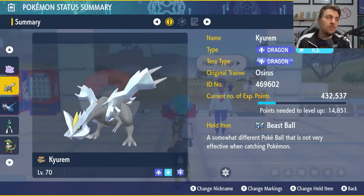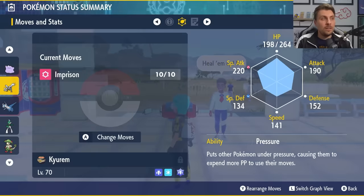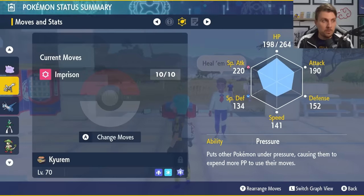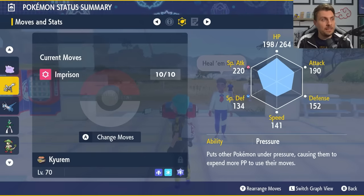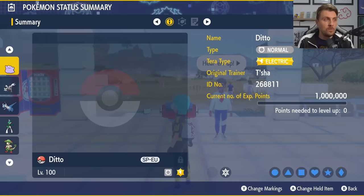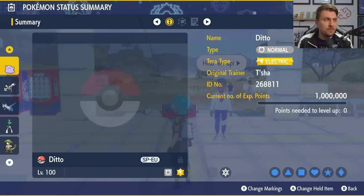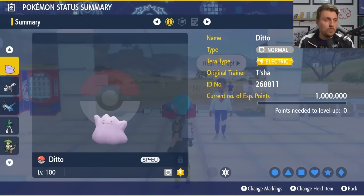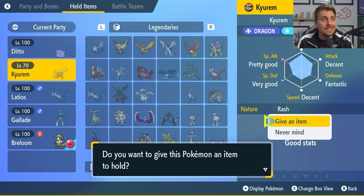Make sure Ditto just has its regular ability and Transform, and ensure it's level 100 because you're going to need it to outspeed the Pokémon we'll be going up against. Second in your party, you're going to need a big Pokémon — I would recommend Curam or Curam Black. The only move you're going to want on this Pokémon is Imprison, so remove everything else. It's a level-up move for Curam so it's easy to access, though it is also a TM so you can teach it to other large Pokémon.